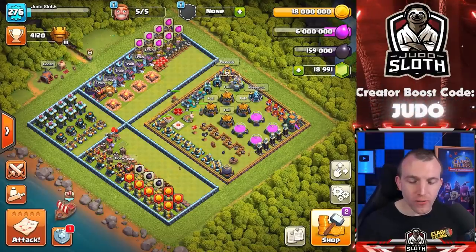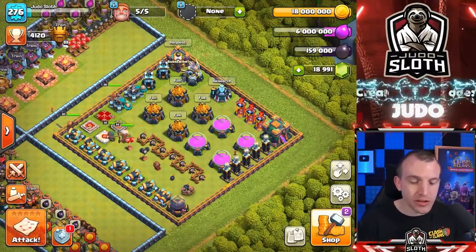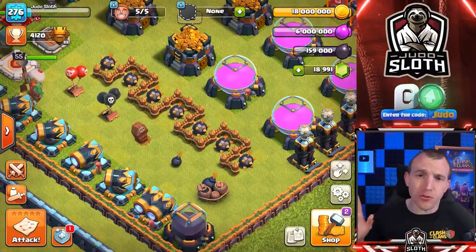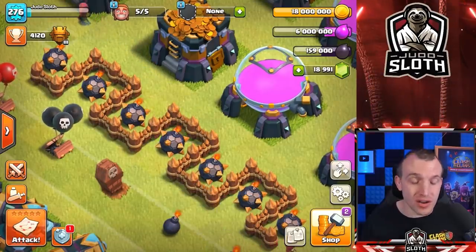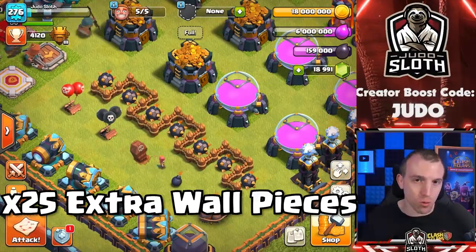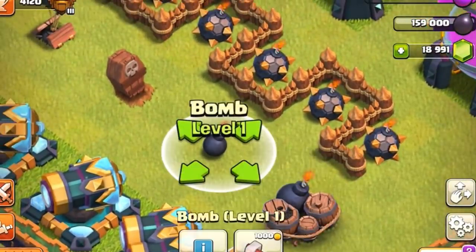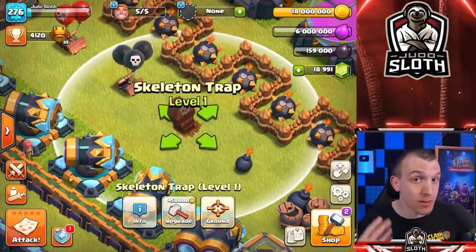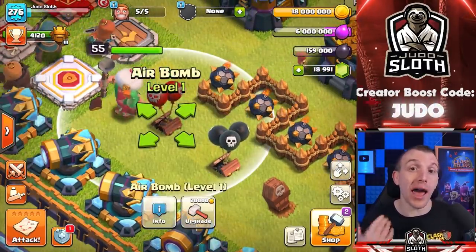Let's go over all of the new defense levels because everything is getting an upgrade, then we will talk about troop level increases and balance changes. This section of level 1 walls is not an accident because we are getting 25 extra wall pieces. There will also be a few extra traps at Town Hall 14: one extra giant bomb, one extra regular bomb, an extra skeleton trap — which will be interesting particularly for the royal champion — one extra seeking air mine, and one extra air bomb.